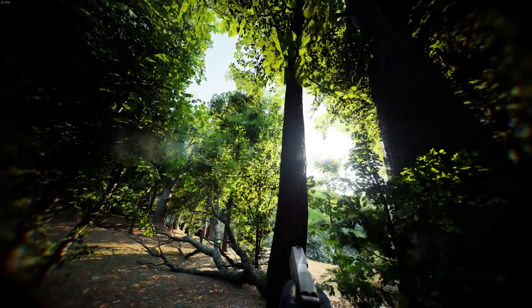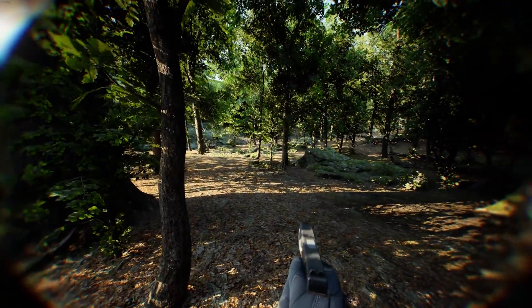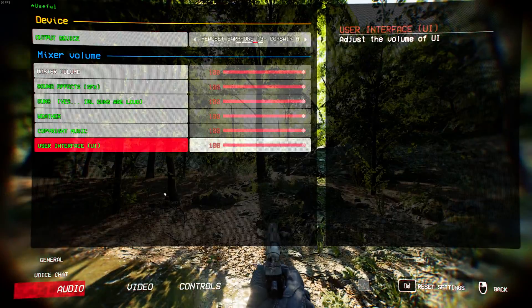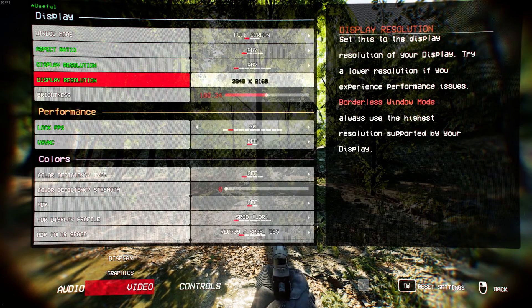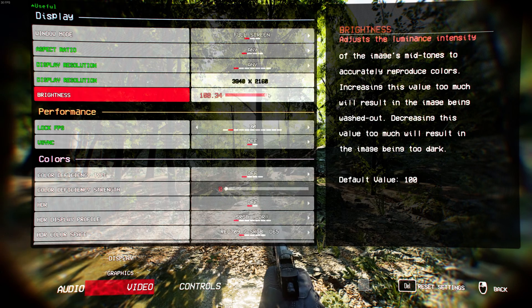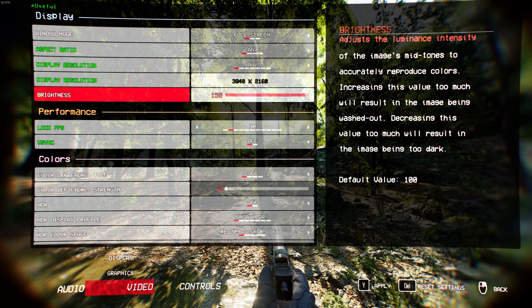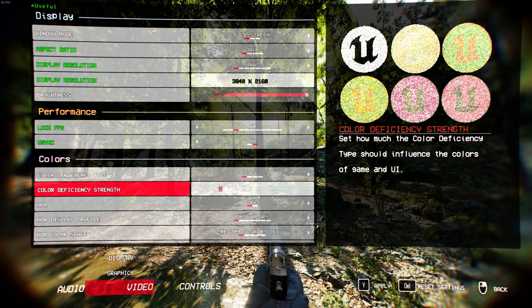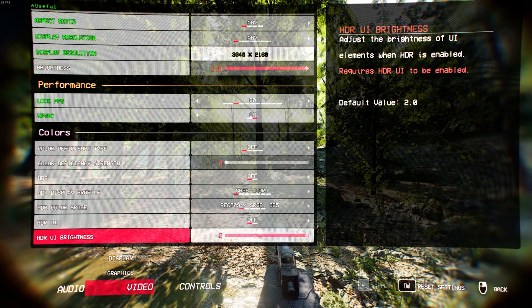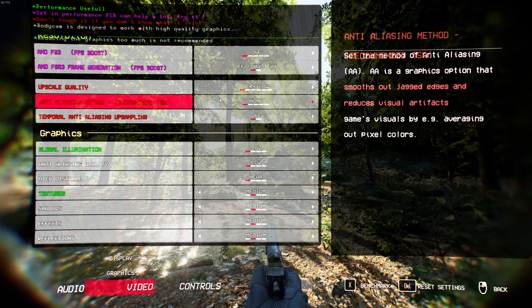If you enjoyed that crispy buttery smooth intro, it is time to start changing some settings. In your video display settings, set your window mode to full screen. Display resolution should match your monitor. In brightness, set that to 150 — depending on the time of day or weather, you might want to scale it back to 100. Performance lock FPS: set that to 60 unless you can support higher, and turn V-Sync on. Color settings: leave them all by default unless you're colorblind.